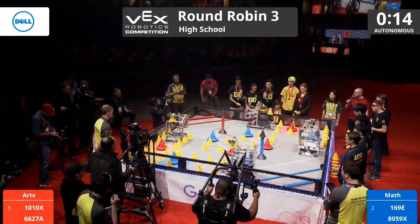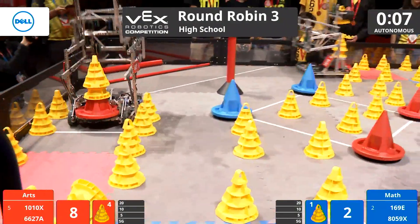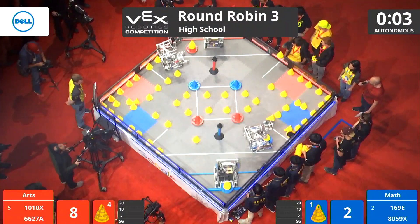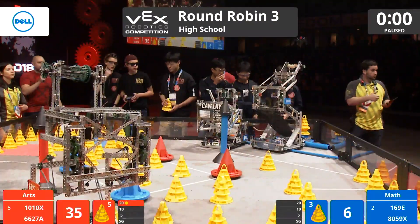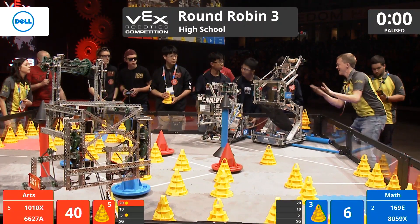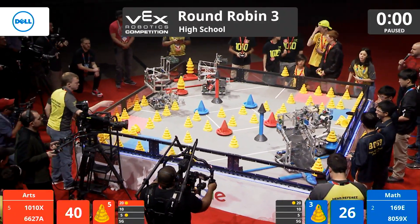Welcome to round robin match number three. A cone flying across the field right there — no doubt perhaps a strategy to throw off an Autonomous mode for an opponent robot. Red in stereo here looking to score: one in the five zone, one in the 20, not to be outdone. The Cavalry couldn't quite connect there. As always, we'll await the referee's official decision here. Taking out those Texas Instrument calculators, I'm sure, to tabulate this Autonomous score and figure out who's going to get the 10-point bonus.